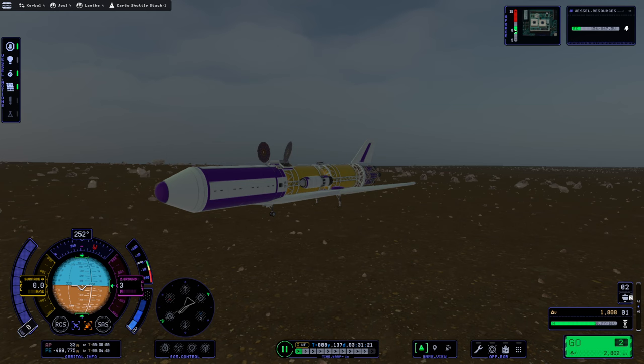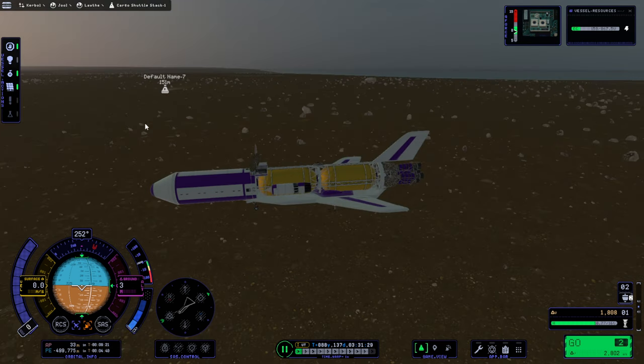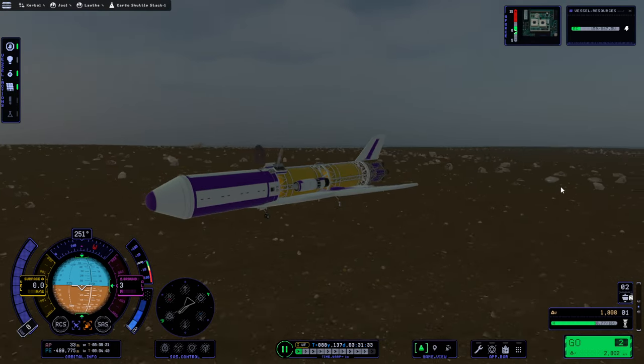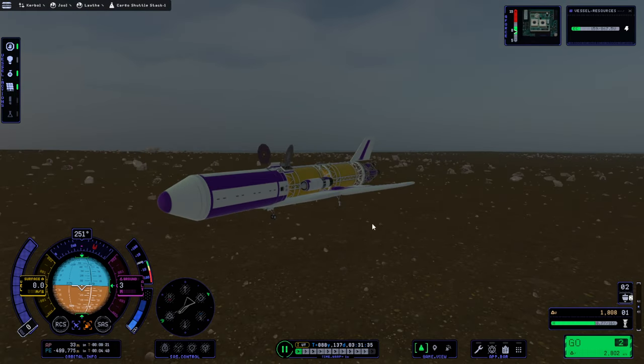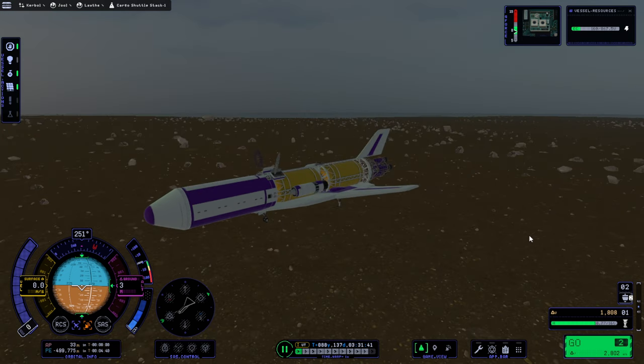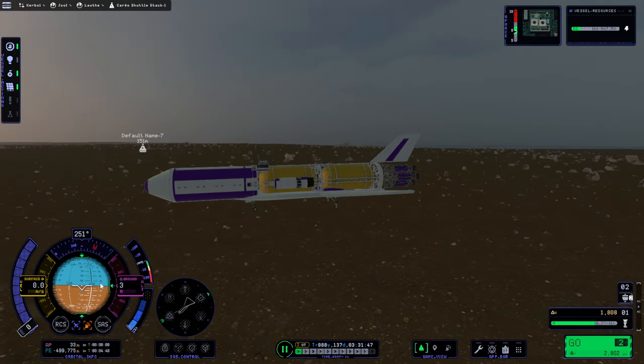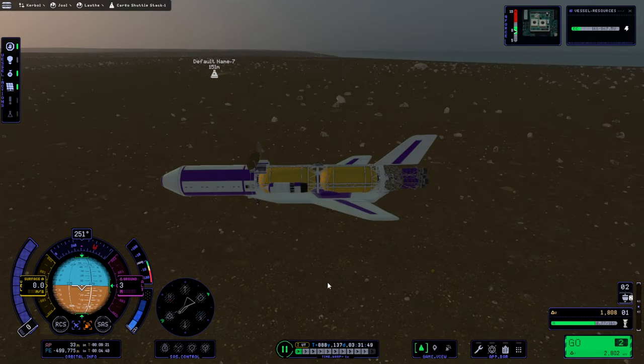Welcome back to Lath Station and Base Construction in Kerbal Space Program 2 Early Access. We last left this cargo space plane stranded on the surface of Lath because it has no control - Bill is over there in the rover and Bill was the only thing providing control for us. So we're going to need to bring the station into orbit around Lath to help relay it, but the station has to first do its science around the other moons of Joule.